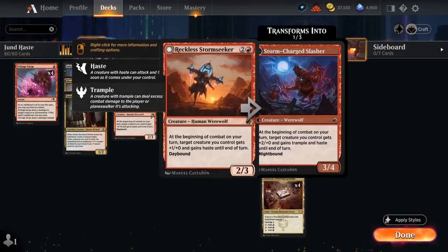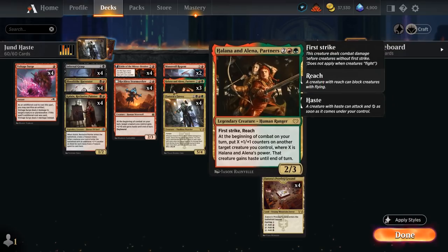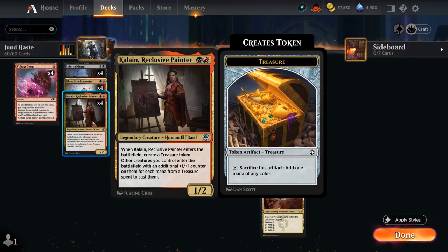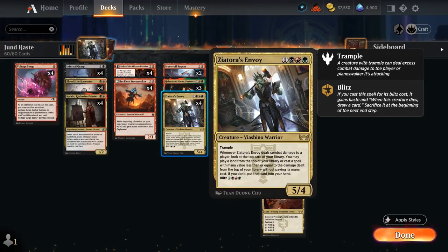Mostly we're looking to give the Envoy Haste using either our Reckless Stormseeker, which also gives it one additional power and gets even better during the night, or our three Partners, which can put +1/+1 counters on it and give it Haste. We can also potentially play a turn 3 Envoy using Kalain, Reclusive Painter, which enters with a treasure token and puts +1/+1 counters on creatures cast using those treasure tokens. The dream start is turn 2 Kalain, turn 3 Partners — it comes in with a +1/+1 counter, putting three counters on Kalain — then turn 4 play Envoy, put three counters on it with Partners, give it Haste, and attack for a ton of damage.